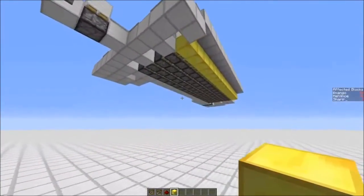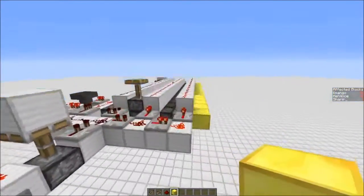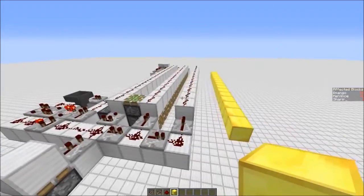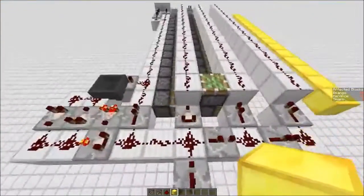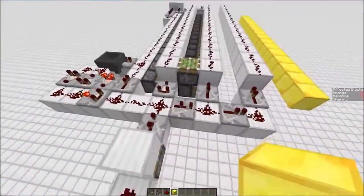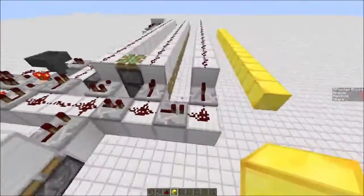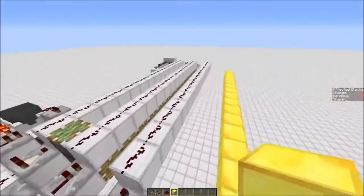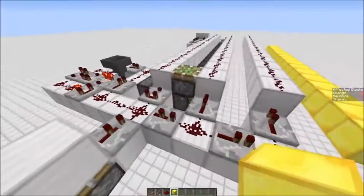Last but not least, the quadruple piston extender array. I think this is a world's first — I searched YouTube and didn't find any. Also very fast, same as the triple piston extender array. Three ticks delay here, comparator, repeater here. Then another two ticks delay and a redstone line here. This piston is to update the other pistons.